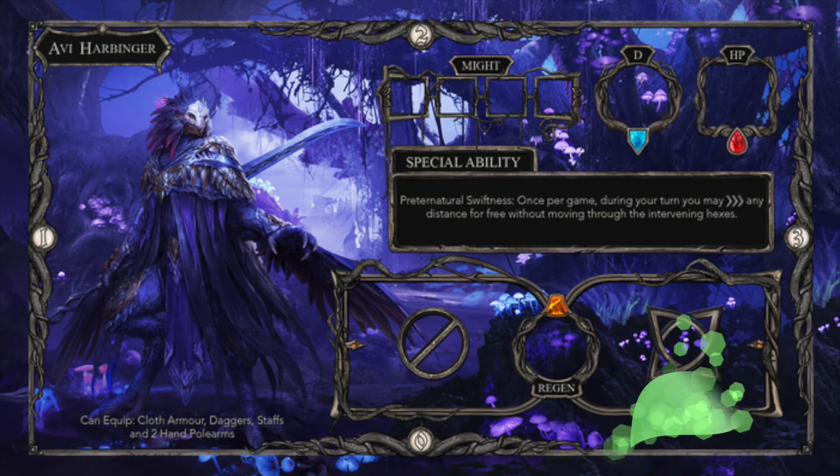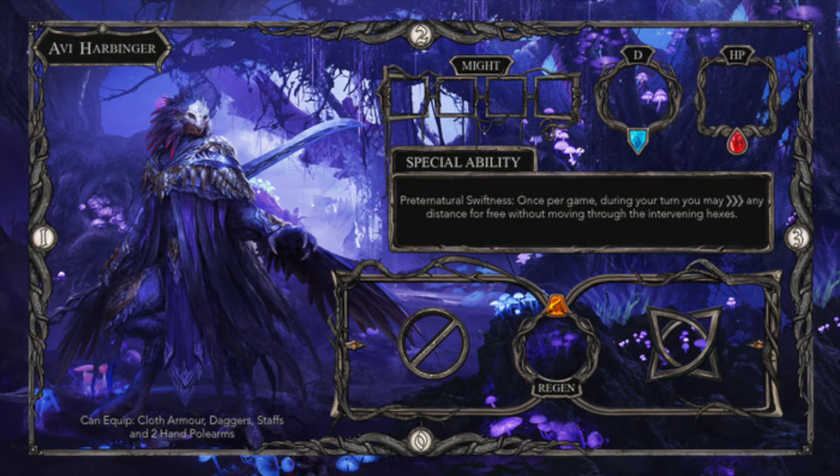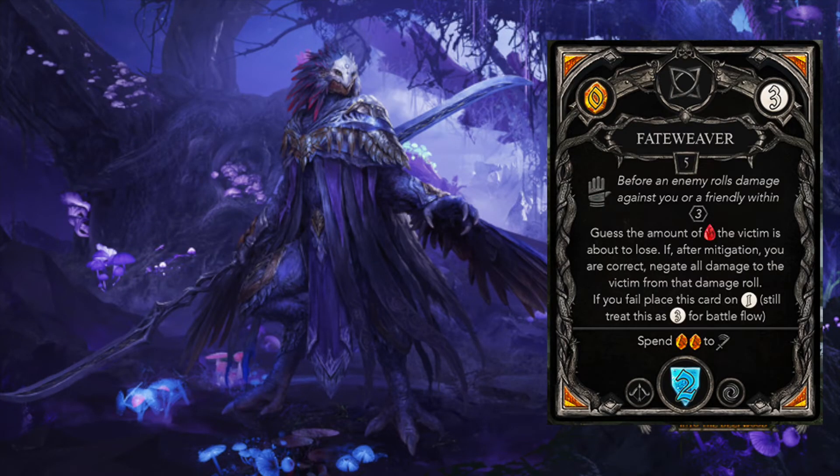The first is Avi Harbinger. Avi is one of 3 playable original creatures in the world of Oath Throne. The theme of this character is supernatural power, such as seeing the future and bending time and the laws of physics. The paradigmatic ability card here is Fateweaver. This card costs 0, and if you guess incorrectly, it drops to battle flow position 1, so it should be relatively easy to retrieve back to hand the next turn or the following turn with relatively minimal effort.